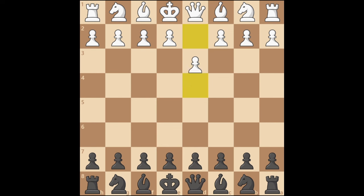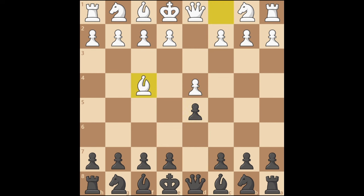After white plays d4, we respond with d5, and when black plays bishop f4, we play the stunning move c5. This countergambit is very useful as many people haven't encountered it. This is known as the Steinitz countergambit.